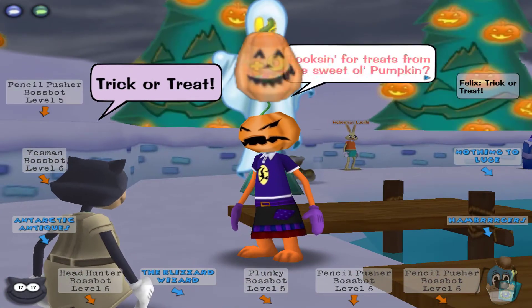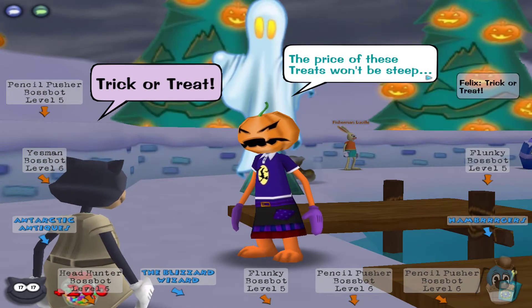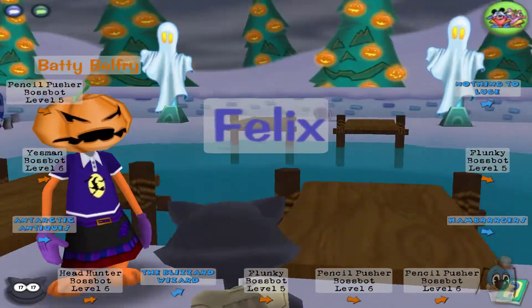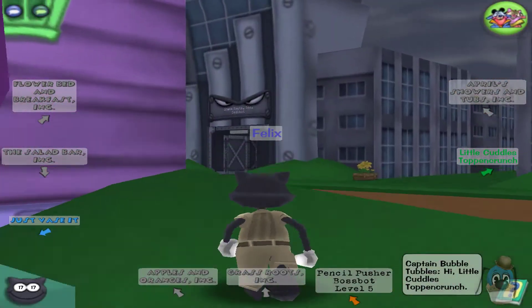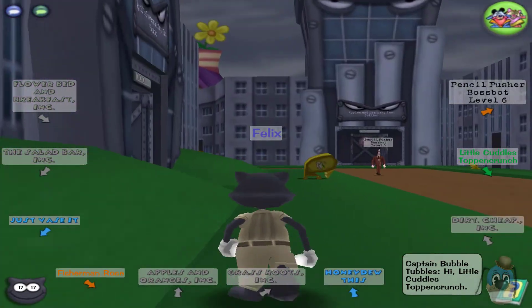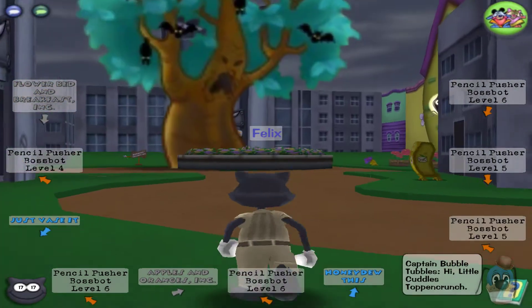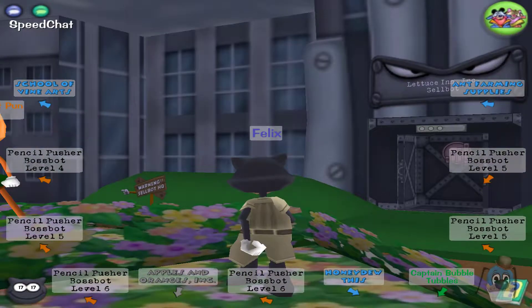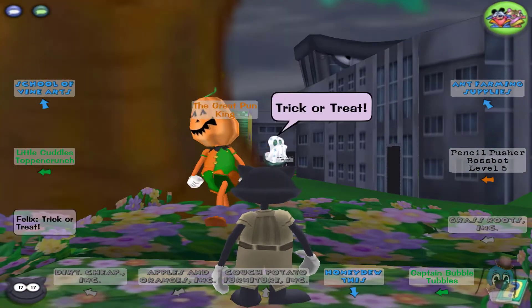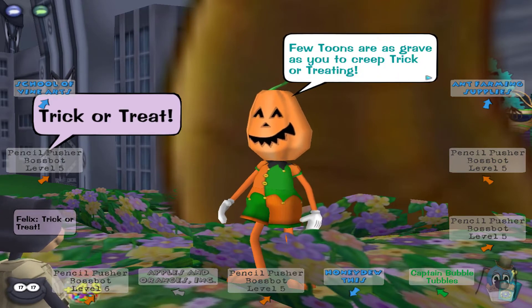Say trick-or-treat, get your 200 jellybeans, and another hint: 'treats won't be steep, this next one is dirt,' which is Oak Street in Daisy's Garden. This is the hardest one to find — it's so easy to run right past it because this guy is actually hiding in the flowers right by that tree. He's called the Pun King — get it, like pumpkin.